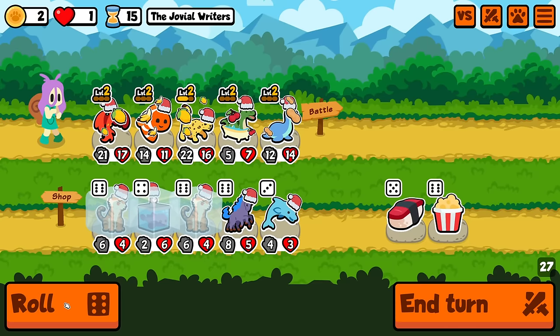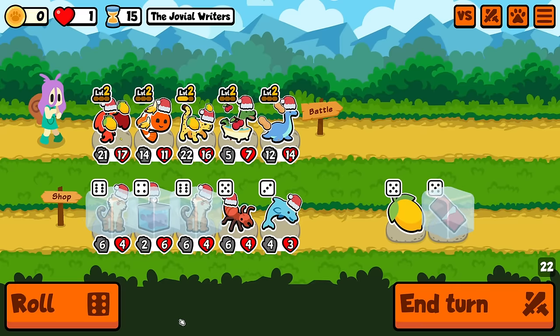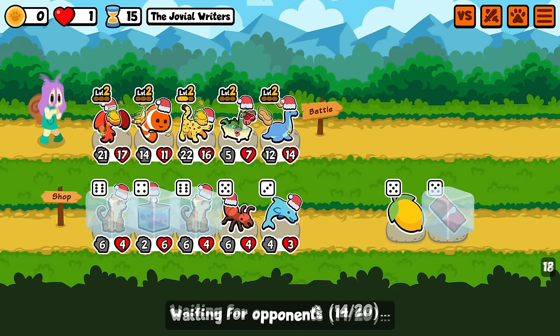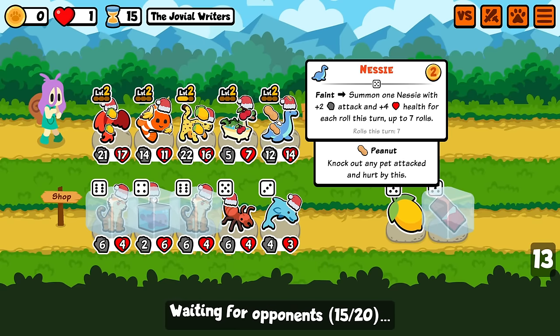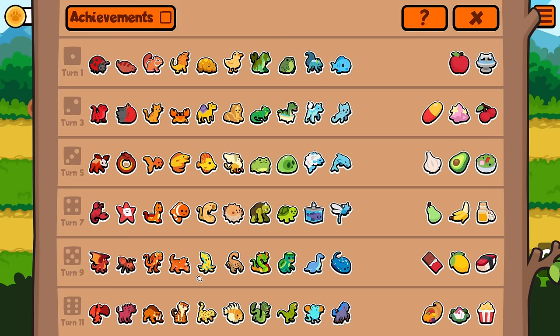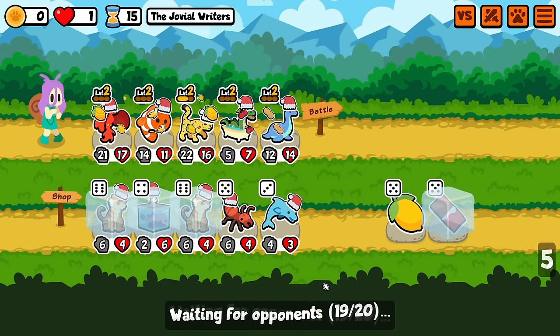There we go. Okay. Okay, yeah. That's pretty nice. If I can live, anyway. The other thing I could do is just like put the chocolates on the Nessie, because then the Ogapogo's doing it, but I'm still holding out hope that we can get rid of the Ogapogo for a T-Rex at some point. I just haven't seen one. I'm scared.